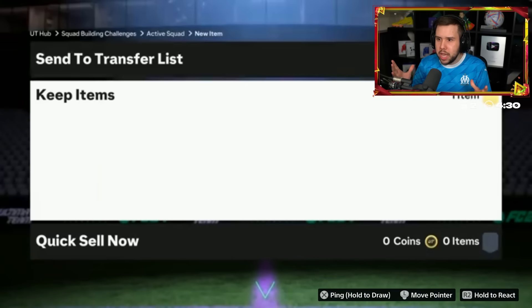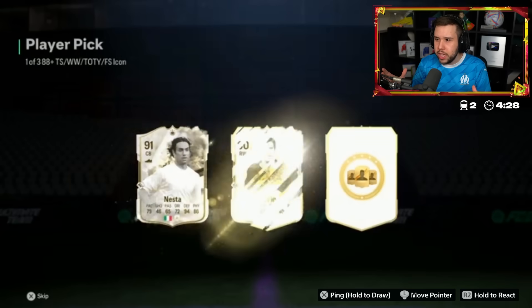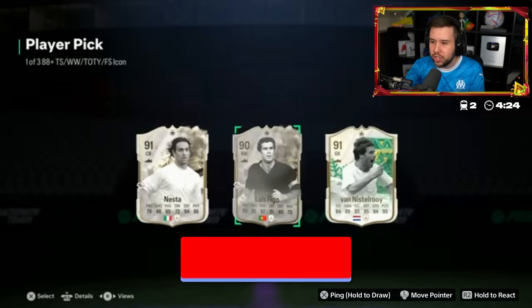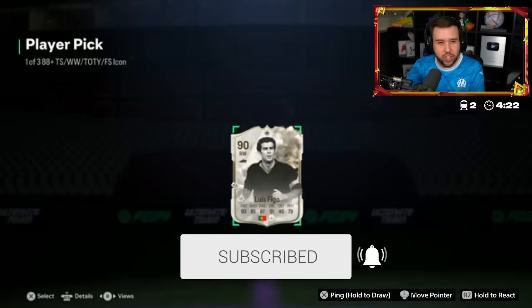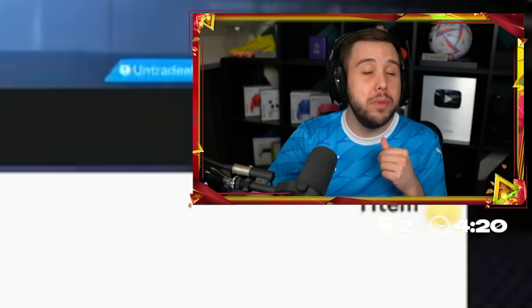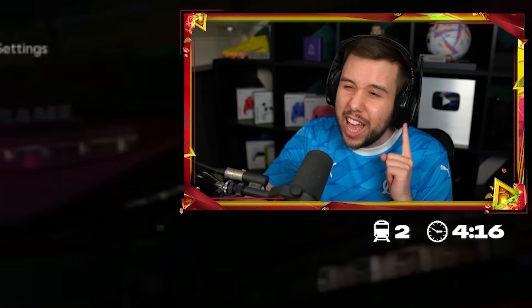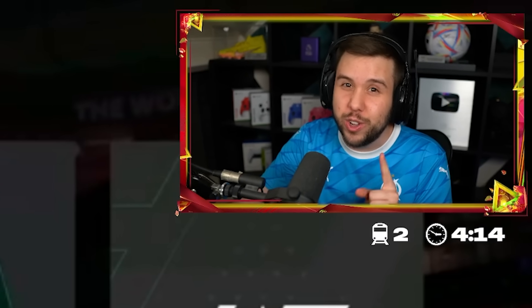We've got our first Icon player pick and we are going straight into it. The first one shows two Thunderstruck cards and a Van Nistelroi Winter Wild card. The requirements for this are two 87-rated teams with an 88-rated team, and the first one did not look good.